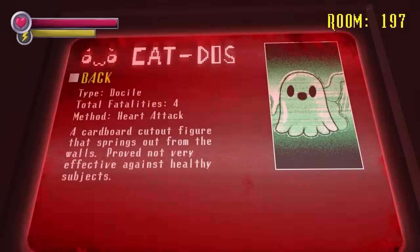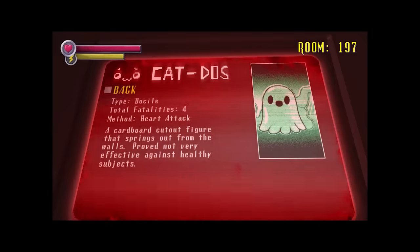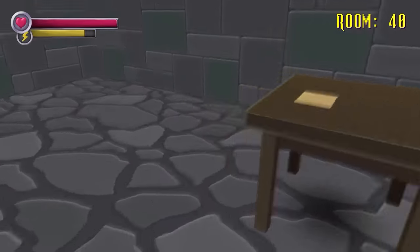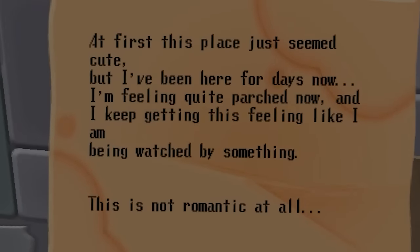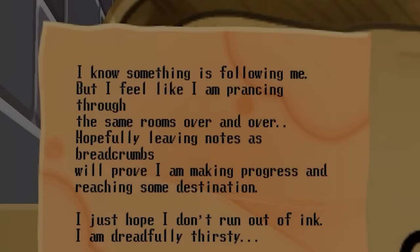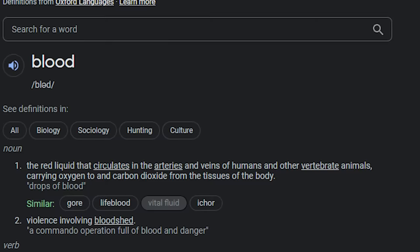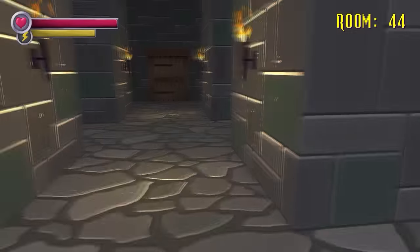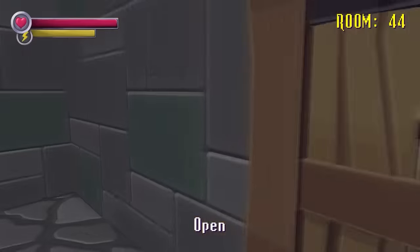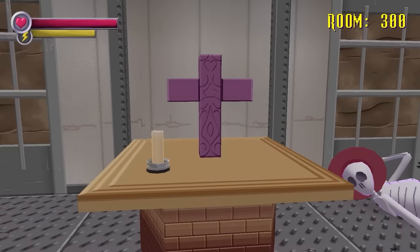The in-universe wiki describes it as a cardboard cutout that can only kill via heart attacks, which — yeah, what else is it going to do? At this stage in the game, you'll begin running into notes. The ones here are left by a thirsty man who's gotten lost, despite only having gone like 40 rooms in. He's leaving a trail of notes to prove to himself he's not going in circles, and subsequent notes show him getting steadily more paranoid and desperate. He even mistakes a vial of ichor for red wine and drinks it, and when he's out of hope, he drinks the ink he used to write the notes. You can find his skeletal yet provocatively posed corpse in the corner of the elevator on floor 300.